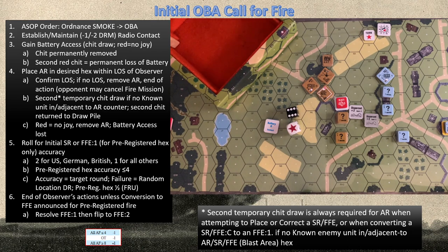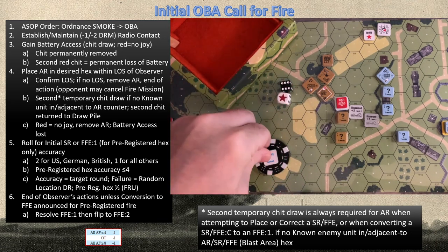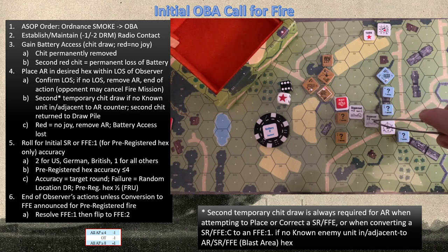Now we must do battery access. Russians have five black and two red to start the mission, according to the nationality capabilities chart. With those odds it's very likely they might draw red, but we draw a black instead — so we have contact and access for the Russian. Now we put down an AR where we want to call fire. We want to call down a spotting round on this location because of all the smoke.